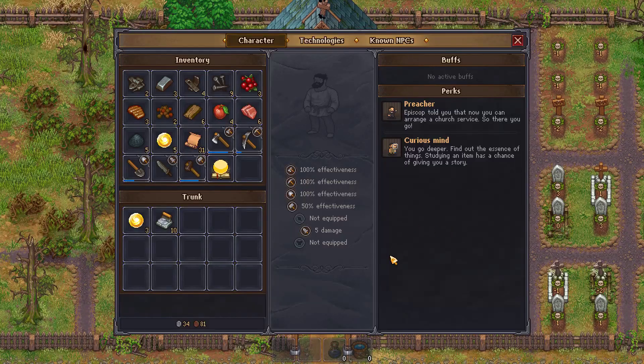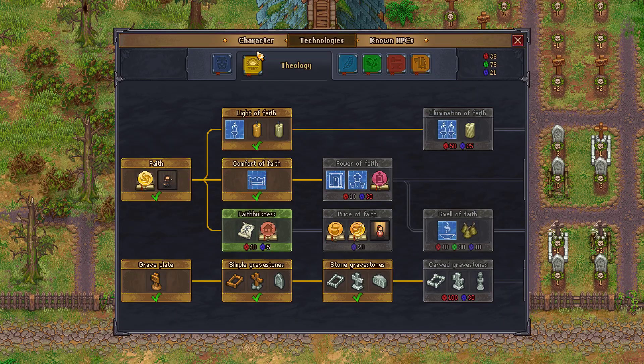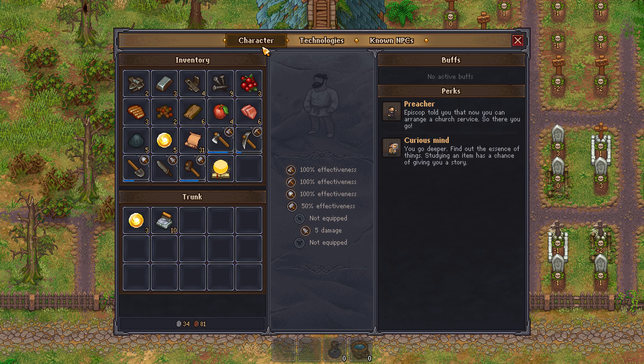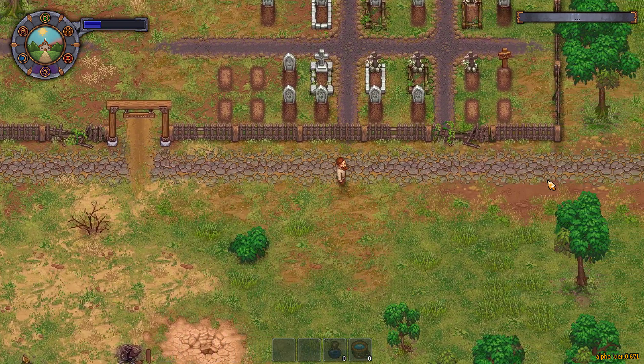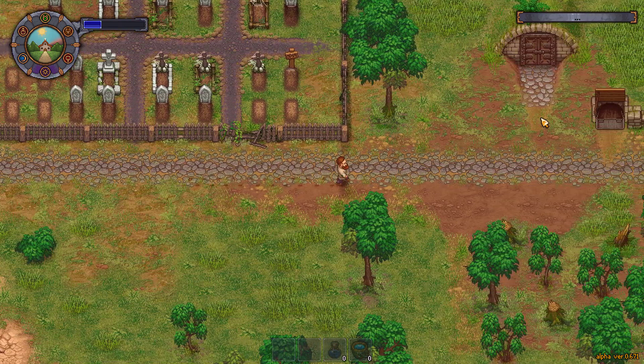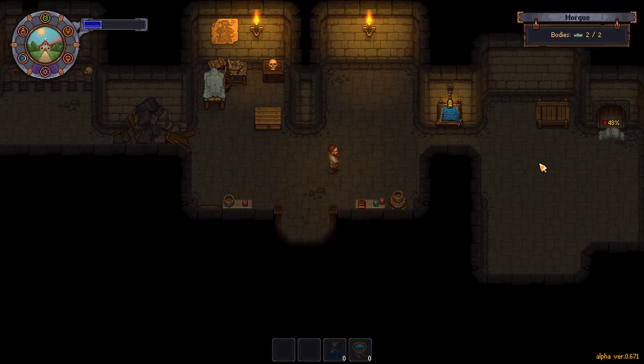Okay, so how much money do we have now? Does it show me? Yes — 34. God dang, still not a whole lot. All right, we're going to make some more storage. Still have bodies in here stacked up.